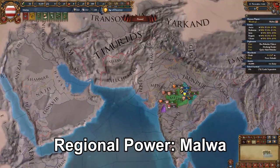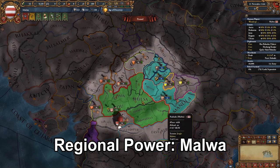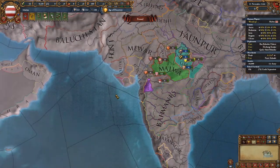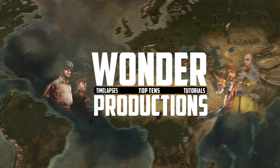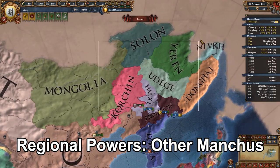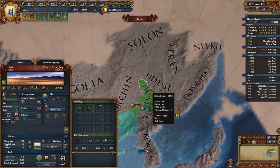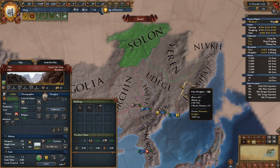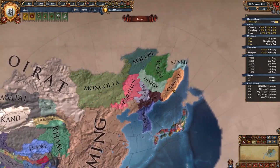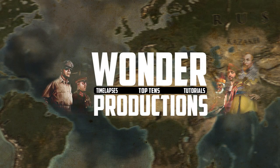Now into Malwa. Malwa, similar to Orissa, is a decent nation in India but just does not stand up to the stronger nations there. It has a few vassals, but it's just not in the same strength. Now we just grouped the other Manchus together. The other Manchus can easily form Manchuria, but they have worse ideas and they're smaller than Janzhou — so it's just harder and slower, which means other players like a Japan player can challenge a Manchu more easily.